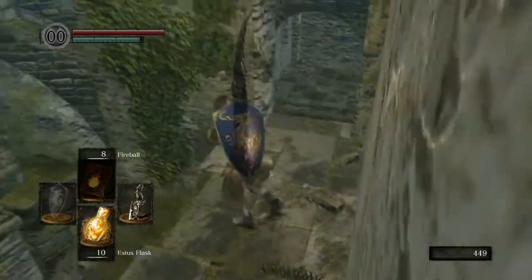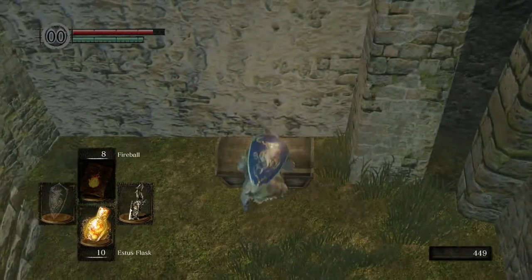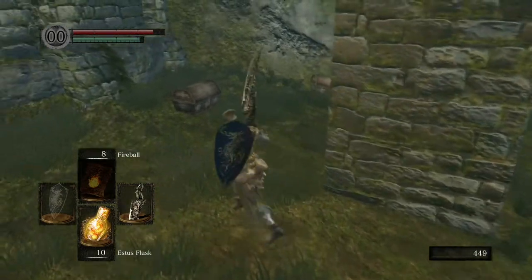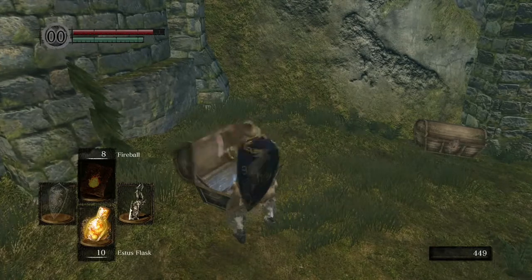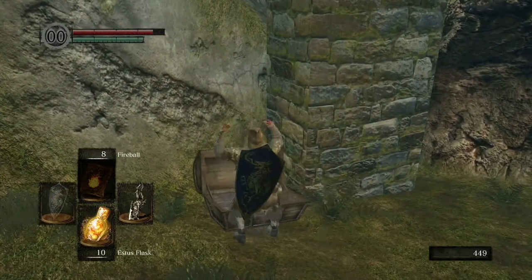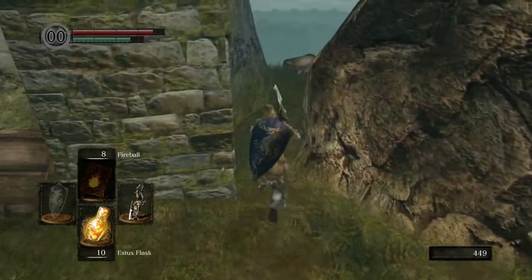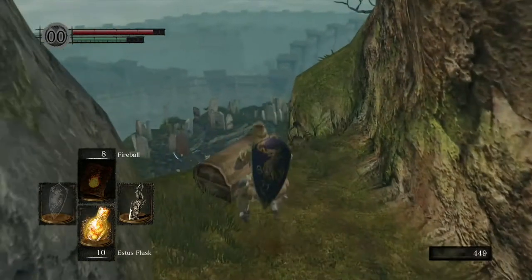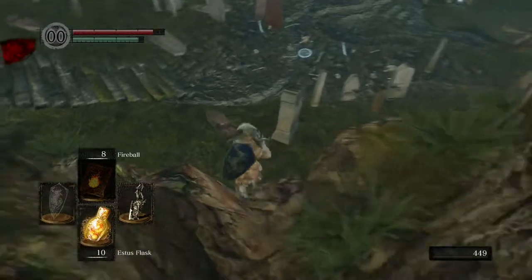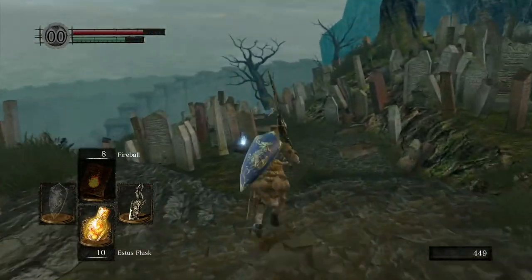Grab the soul of a lost undead there, then run and jump over that gap, and loot these chests down here. To jump, you just run, let go, and press the same button again really quickly and you'll do a leap. Loot these chests — we've got a homeward bone, a red eye, and Lloyd's Talisman. These should all come in useful later on.